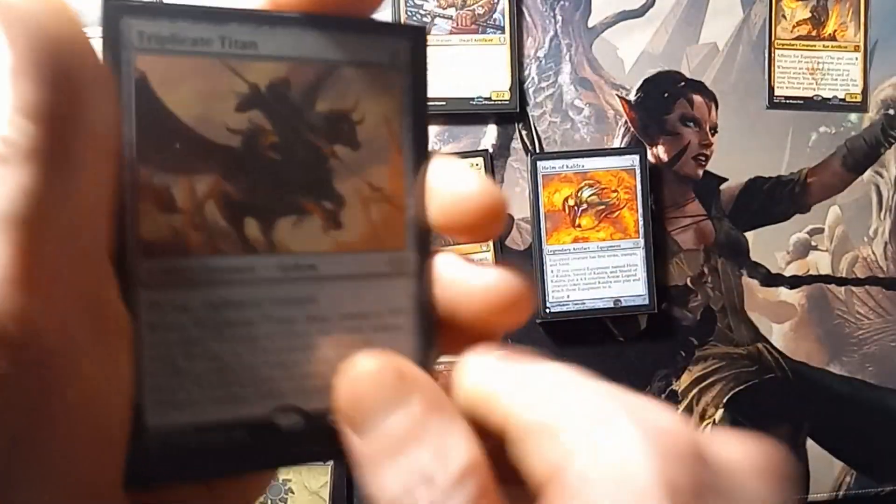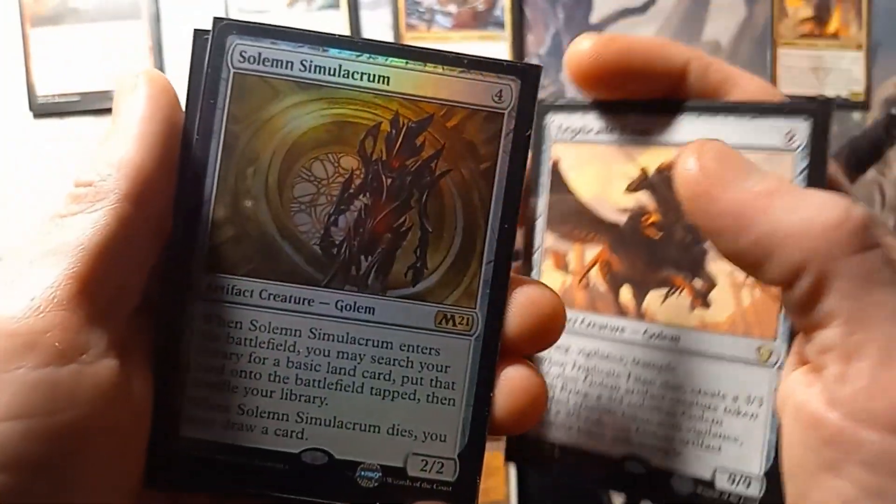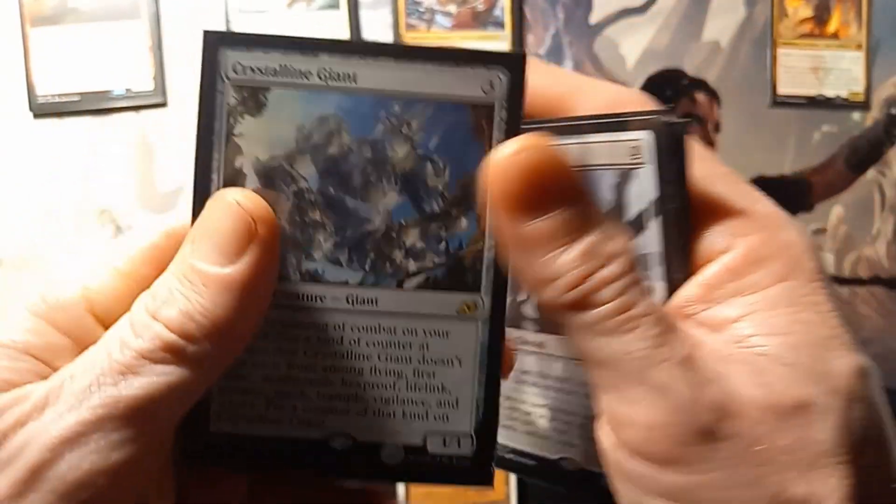Moving on to our colorless creatures here. We got Triple Kid Titan, Solem Silo Malacrum, Desolation Twin, and Crystalline Giant.